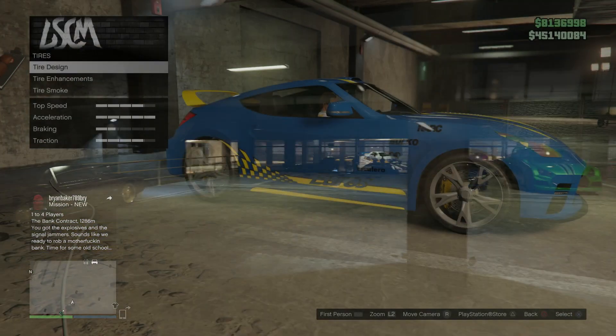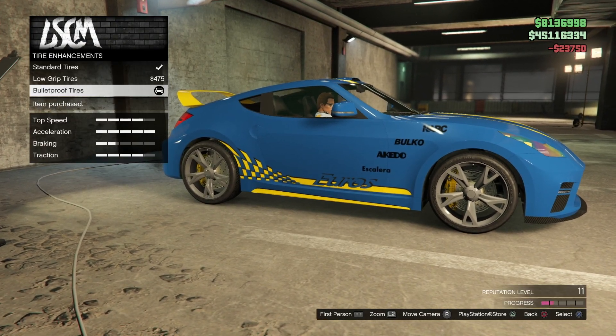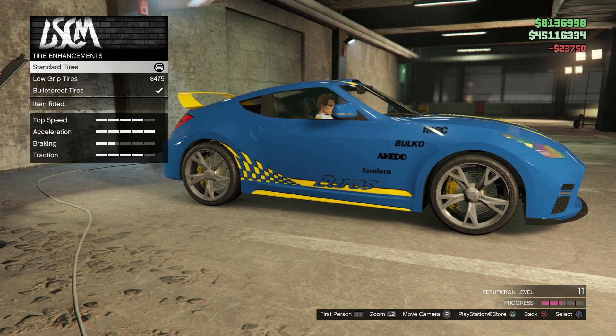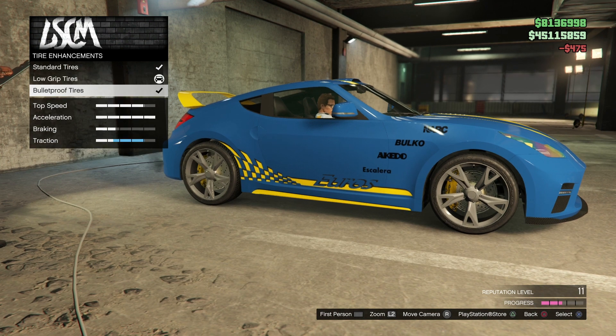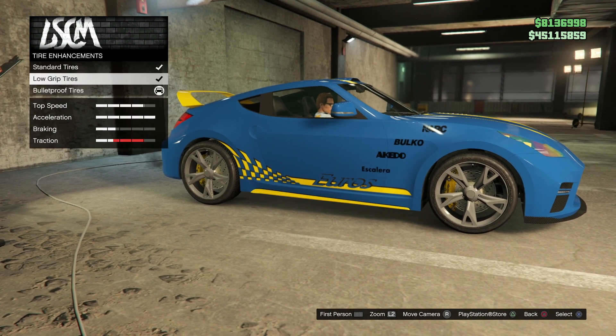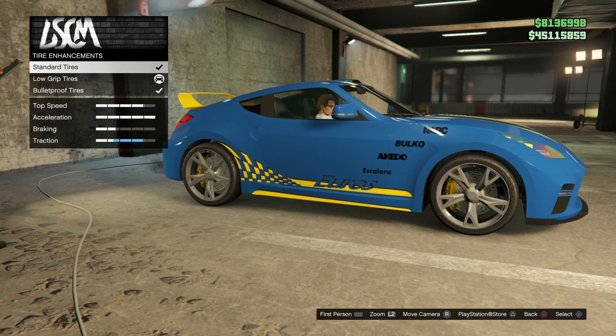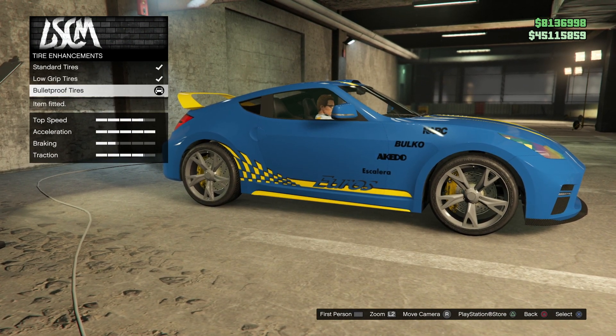Another thing you can do at the LS car meet is revert bulletproof tires. Before, if you applied bulletproof tires you were stuck with them — there was no way to remove them. Now you can get rid of them, which is handy if you want to go back and forth between having bulletproof tires or not.